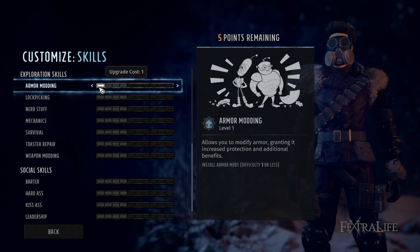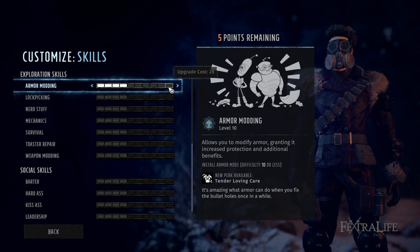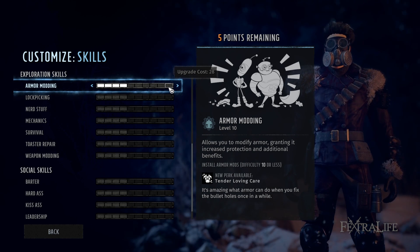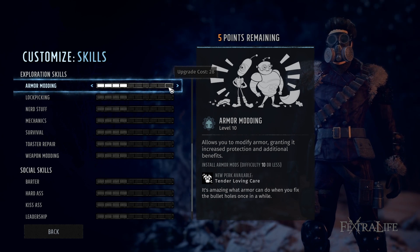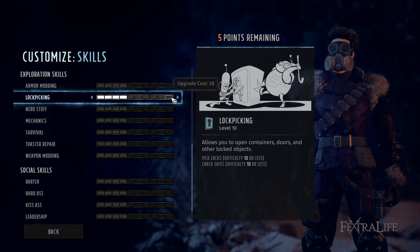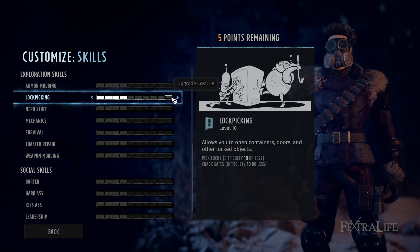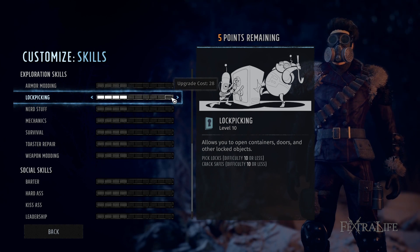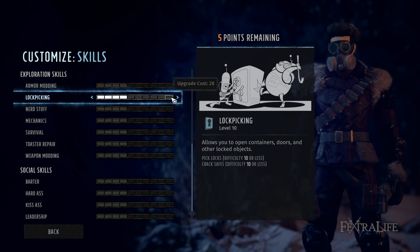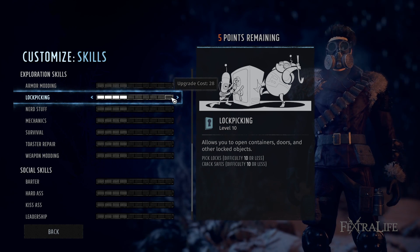Moving to exploration skills — Armor Modding lets you modify armor and use better mods at higher ranks. It's not cumulative across characters; it's the highest person's rank that counts for checks, and anyone can mod armor as long as one person has it. So limit this to one character and max it out eventually. Lockpicking is excellent and works the same way — not cumulative, so you want one character to take this to 3 or 4 quickly, get a lot of free loot, and continue leveling it throughout the game.